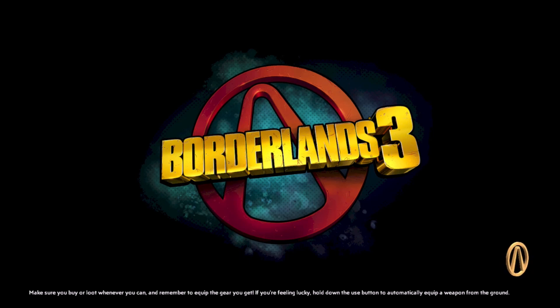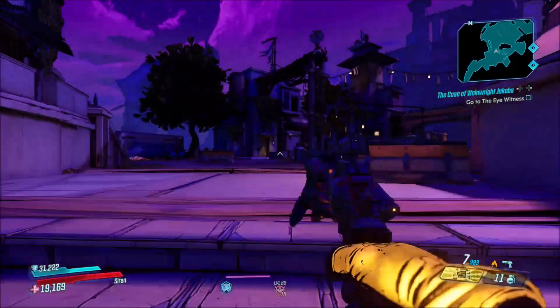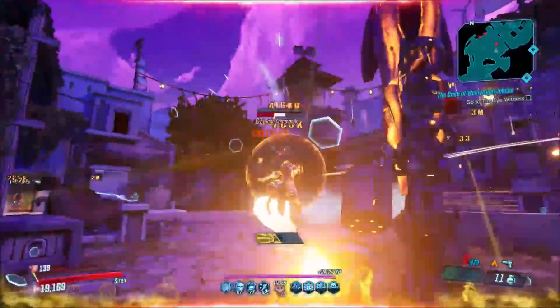Coming in at number 5 is going to be the King and Queen's Call. You might think these are two separate weapons, but they're not — the King and Queen's Call are basically the same weapon. The crit ricochets 3 homing shots and returns 3 to the mag. You can get the King's Call in Fire and Shock, and the Queen's Call in Corrosive, Radiation, and Cryo. This weapon drops from Tyreen the Destroyer during the final story mission, Divine Retribution.